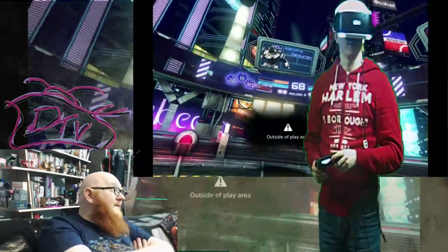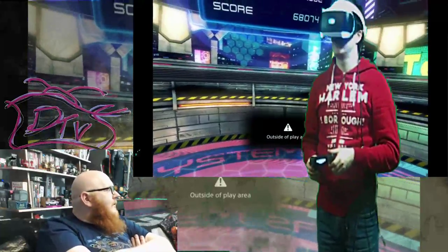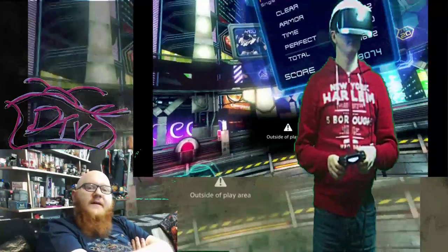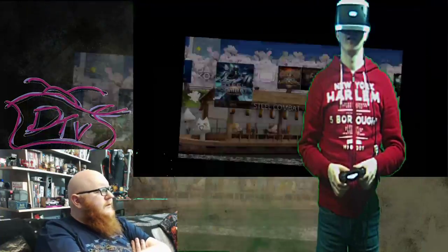Do you want to keep fighting, or do you want to move on to another demo? I'll move on to another demo - also I need to figure out where I am. You're kind of facing towards the TV, about another 12 degrees left. Now you're facing the TV. Welcome back! What you want to do to get out of it is hit the middle PlayStation button on the controller.